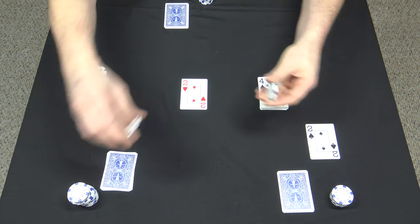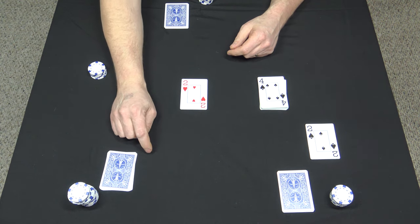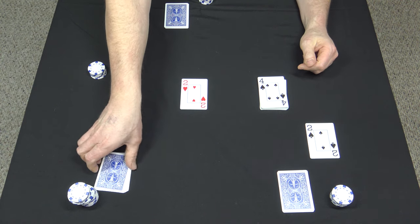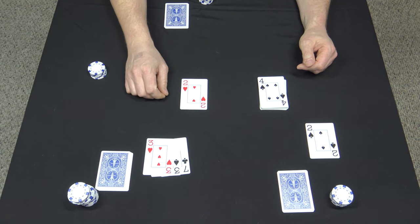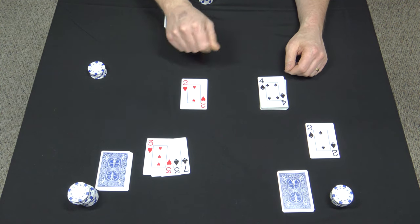He bets a quarter, and we'll say everybody else is going to call. Now the next player needs to turn over enough cards to beat this card. We're going to say he determined this is going to be an ace for right now, so he needs to turn over enough cards to beat an ace. Now that a pair is on the board, the wild card is going to change.